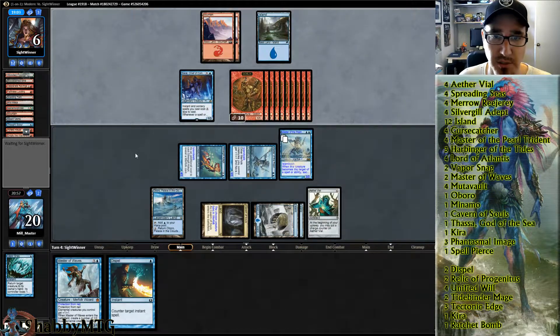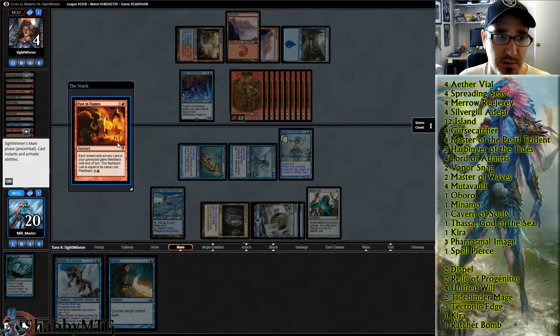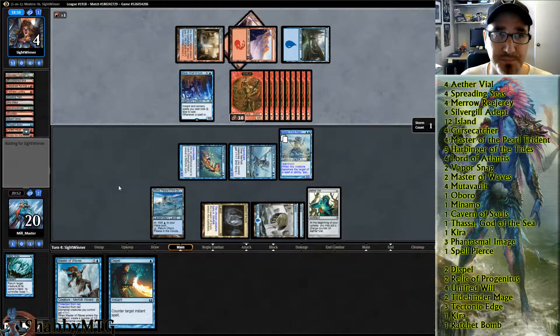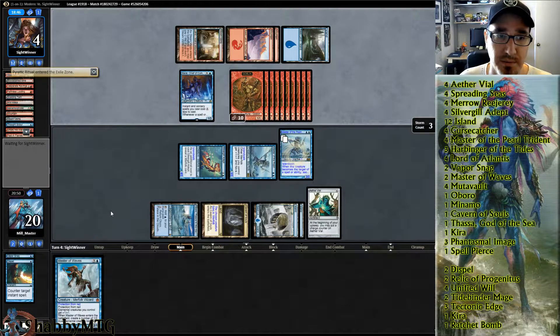He needs to be able to value Grapeshot us in addition to hitting us for nine. He's doing something — oh, that's a sorcery, darn it. He casts a ritual — let me counter that.